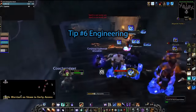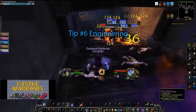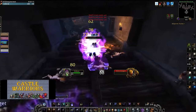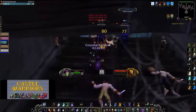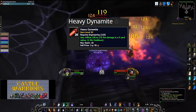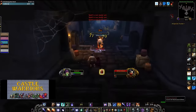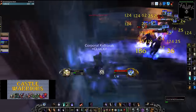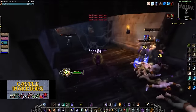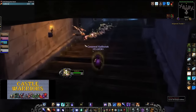Tip 6: Engineering. Engineers get access to a lot of cool toys and effects that can assist in farming, but the main reason you want it is for grenades, sappers, and dynamite. Even for just phase 1, let's take a closer look at Heavy Dynamite. Heavy Dynamite does 128 to 172 damage. Arcane Explosion Rank 2 does 58 to 65 and costs 120 mana. So on average, 1 Dynamite is worth 2 to 3 Arcane Explosions of damage and mana. Heavy Dynamite has solved almost all my problems in my kill phases during Stockades, being able to kill all the mobs before they can run away very smoothly.